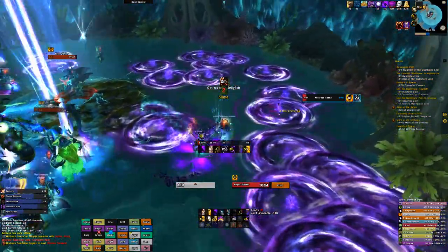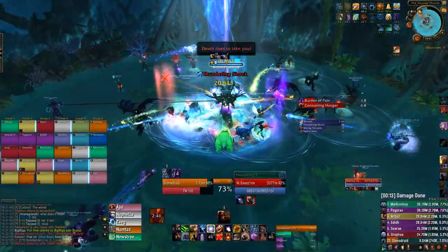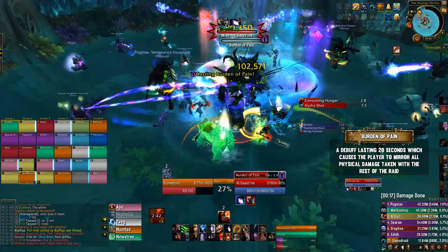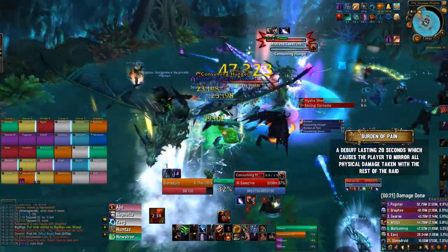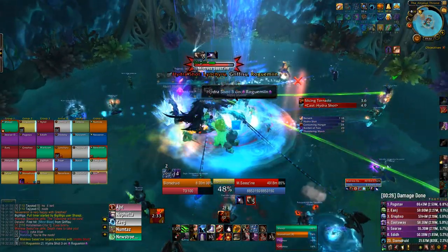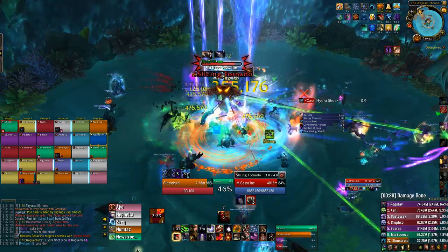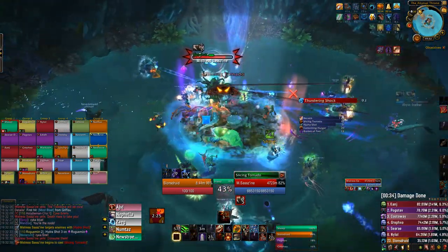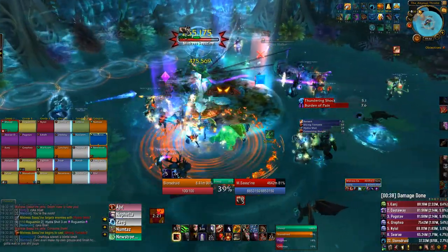Before we talk about each phase, let's go through the abilities she'll be using in every phase. The boss will mark the tank with Burden of Pain — a debuff which deals shadow damage every second and causes that tank to mirror all physical damage taken with the rest of the raid. So whilst they have this debuff, that tank needs to avoid taking any physical damage whatsoever, as even a single melee hit from the boss can kill people. To avoid this, the other tank needs to keep the boss whilst Burden of Pain is up, and the tanks keep switching who has the boss each time it's cast.